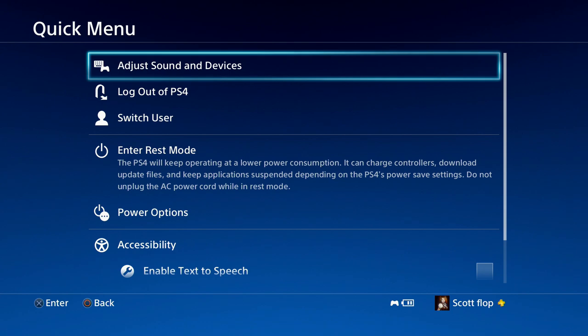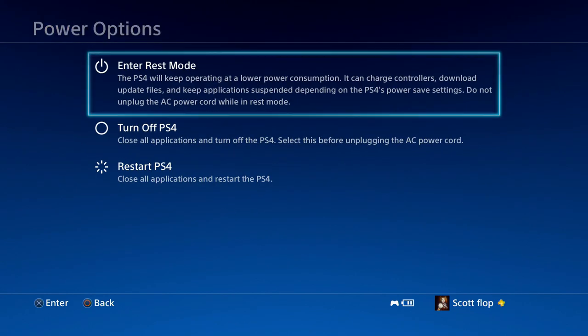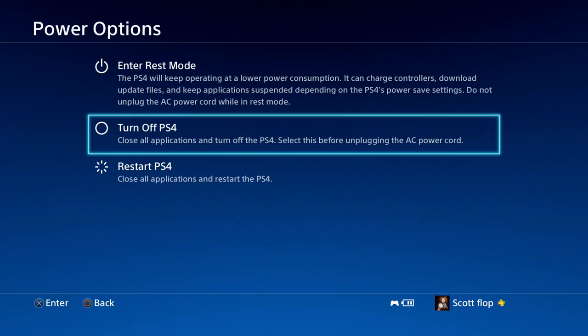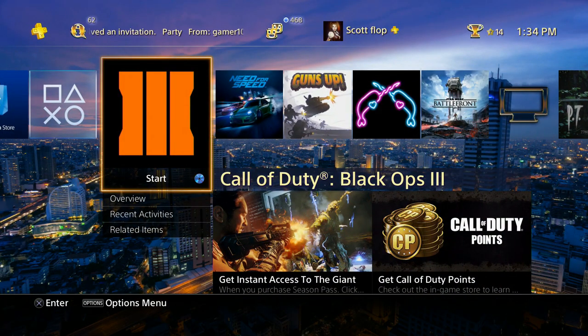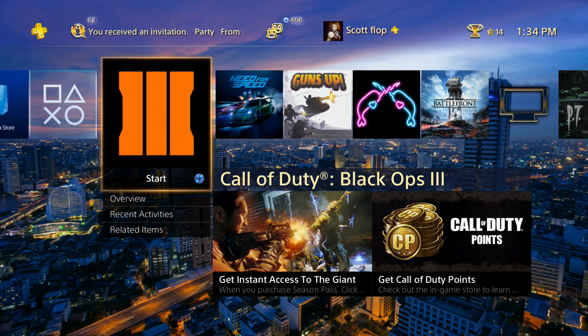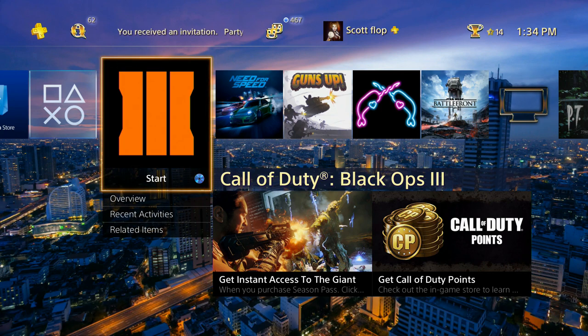I recommend going into the quick menu, power options, and choosing either enter rest mode or turn off your PlayStation 4. It is rare for me to have to restart my PlayStation 4 — I've had it since a couple months after launch and it has never really needed a restart. I've had to restart applications and games, though. If you want to restart a game, just hold down the PlayStation button, and the option to close the application will come up. Close it and go right back into the game.